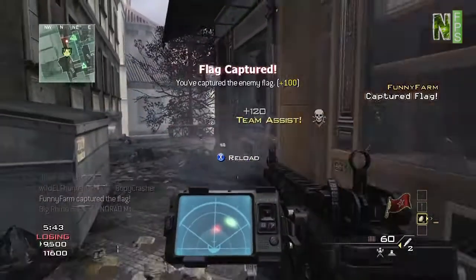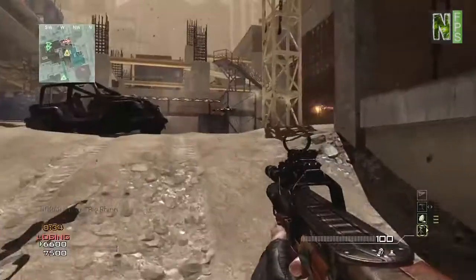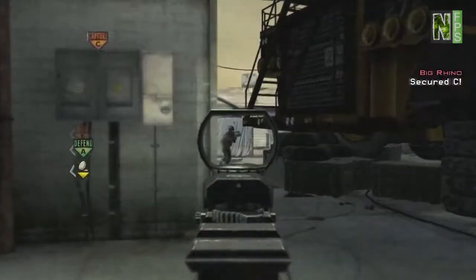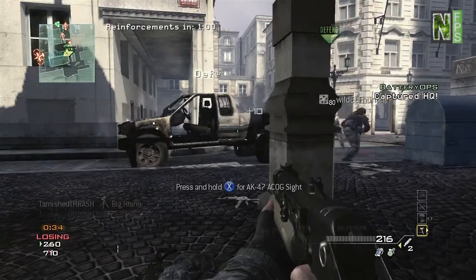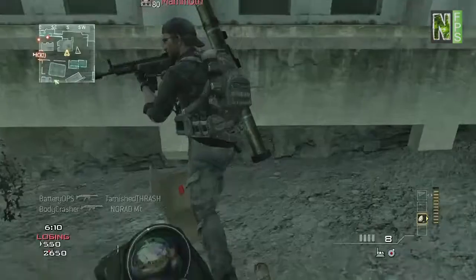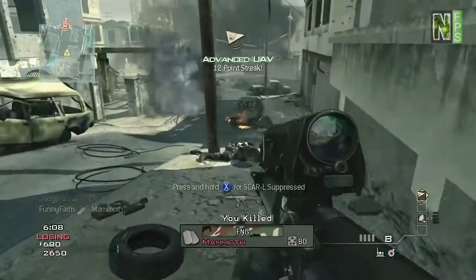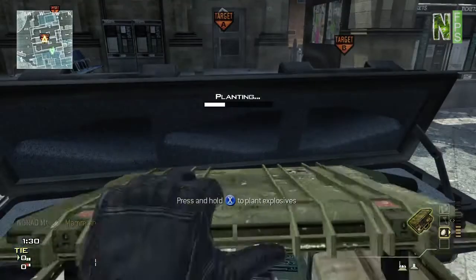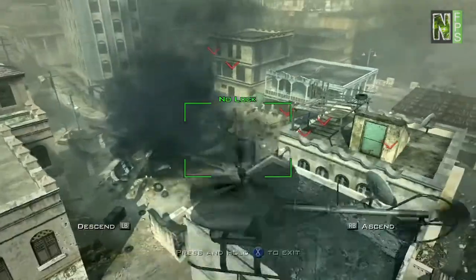If you're a team-focused individual, the support strike package is for you. It works significantly different than the assault package. The main difference you'll notice right away is that your streaks don't reset on death. So I can get a kill, capture the flag, capture an HQ — it all moves it up, and when I die it doesn't reset. The killstreaks I unlock are more support oriented: things like UAV jammer, advanced UAV, recon drone.